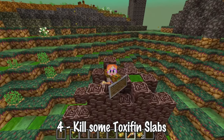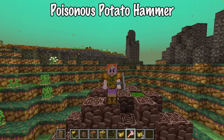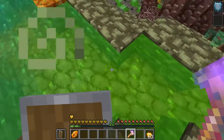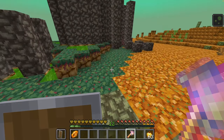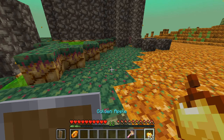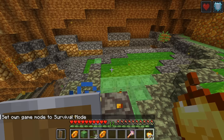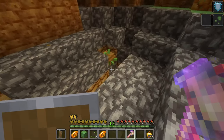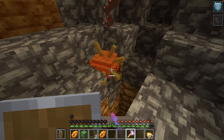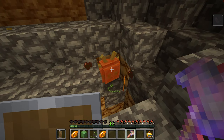We now need to find and kill a few toxifins. I'm going to try this awesome new weapon, the poisonous potato hammer. Watch out where you step though — some of these blocks deal you damage just by standing on them. I can see the toxifins over there. They're basically a bit like squashed guardians and they attack you with their laser beam, so you need to be quick. They can even stack up on top of each other — that's crazy! Eventually one of them will drop a beam.